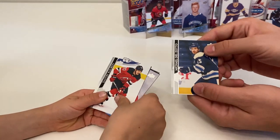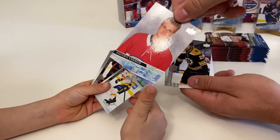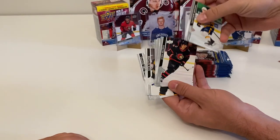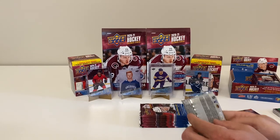Young Guns pack! We've got a Michael Delzato, Dmitry Kulikov, Nick Ritchie, and a Hayden Verbeek Young Guns. That's a double for us, but that's okay. Also Matt Benning, Josh Brown, Scott Mayfield, and Max Domi.